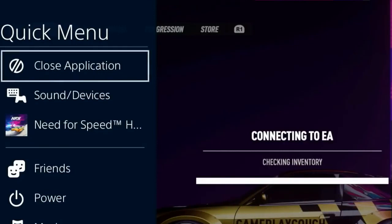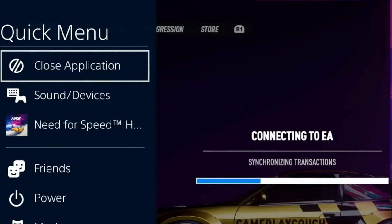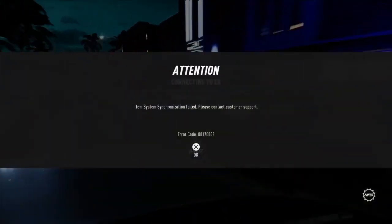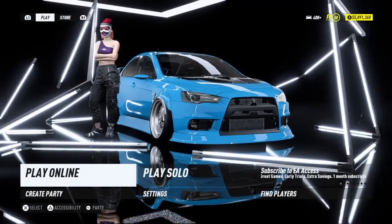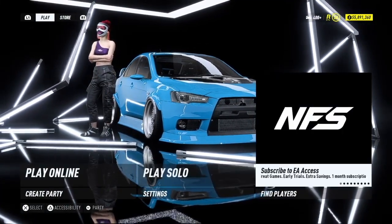Once you load up the game, you should get an error message. At this point we should obviously be connected to the internet, because normally when you close the game and reload it you're already connected. So we're loading up the game now. There you go — I got the error: 'Item system synchronized fail, press X.'